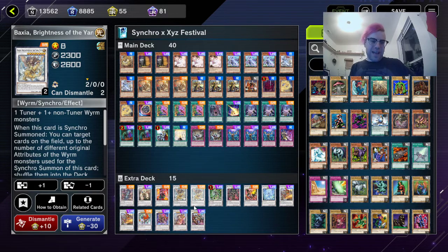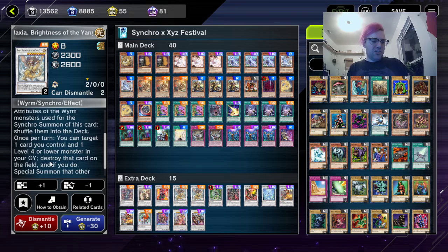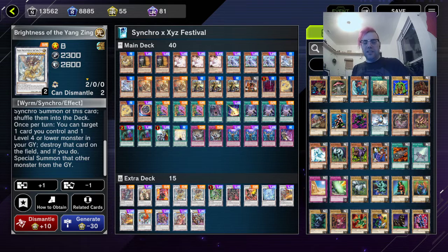Next, Baronne de Fleur and Baxia, Brightness of the Yang Zing. When Baxia is Synchro summoned, you can target cards on the field up to the number of different original attributes the Wyrm monsters used had, shuffle them into the deck, then target one card you control and one Level 4 or lower monster in your graveyard — destroy that card on the field and if you do, special summon the monster from the graveyard. So you get to shuffle away field cards and recur a Swordsoul from grave. Most of the time I'll use Mo Ye, show another Swordsoul from graveyard, and get the token. Great effect all around.